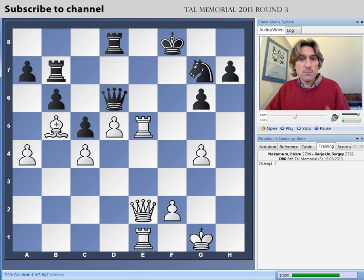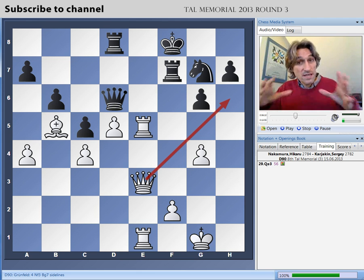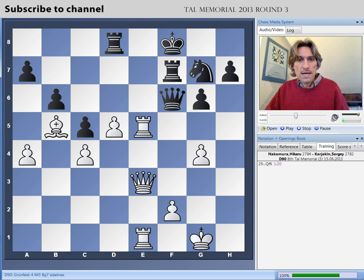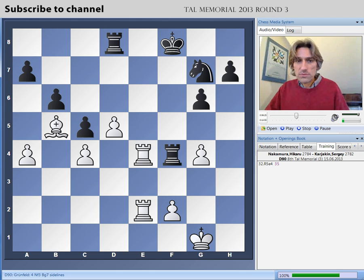Nakamura just sits there, holds his position, and builds up slowly. The queen now has the possibility to come into h6, but it's slow and steady progress for white. Karyakin makes the decision to go into an endgame — understandable given the pressure on his position. Nakamura just holds things and maintains his positional advantage. The problem for black is that after these exchanges, the d-pawn becomes stronger and it's not so simple to blockade that pawn now.